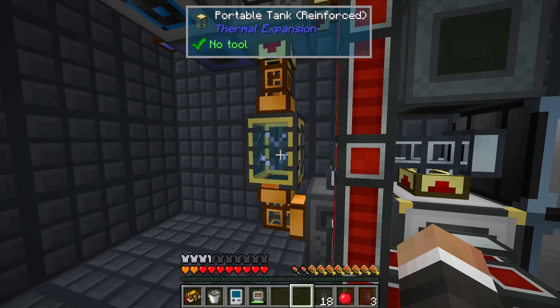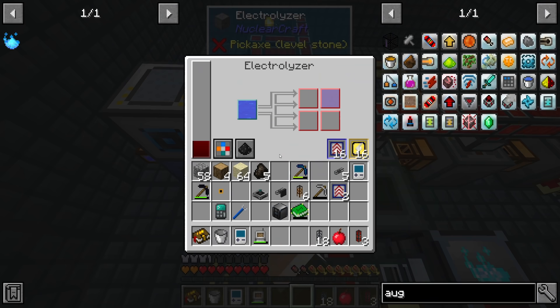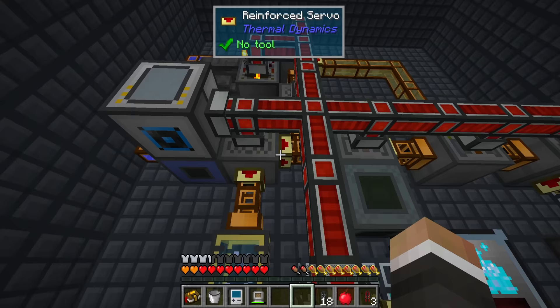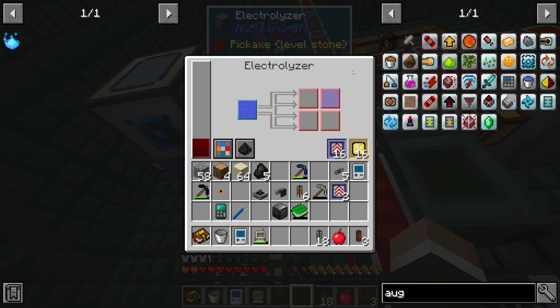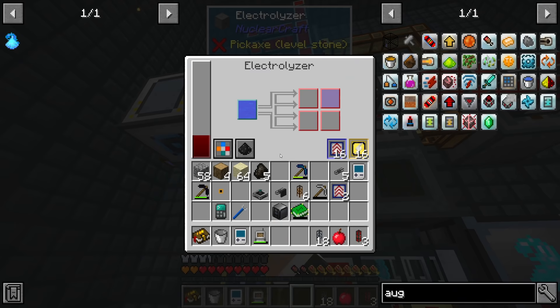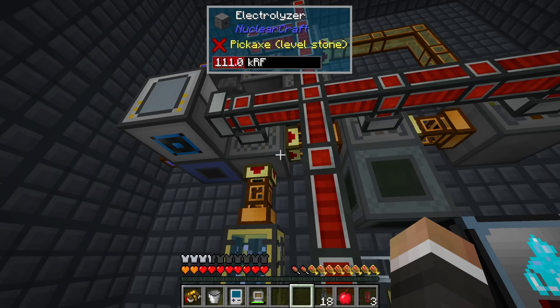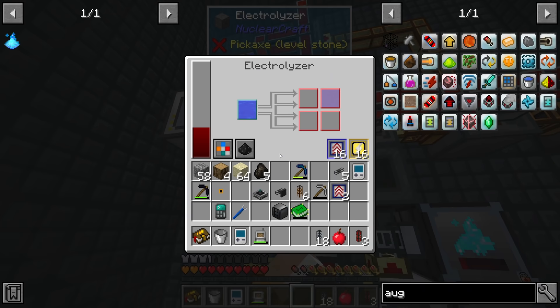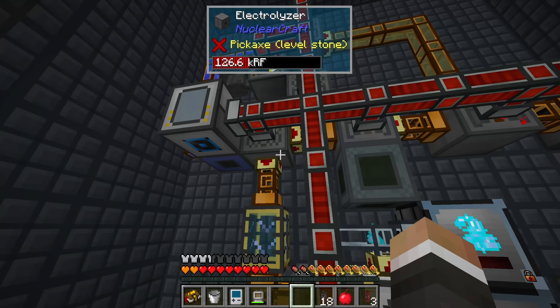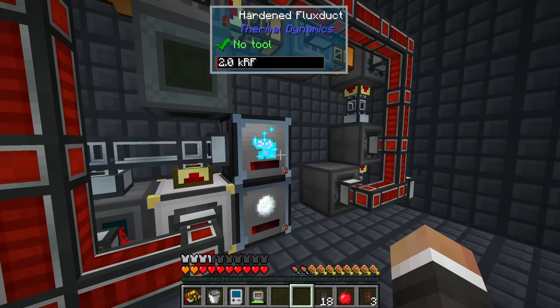This is going to burn through our oxygen - we're definitely not making oxygen anywhere near the speed needed to keep this system up. The electrolyzer here is very slow and already using 680 redstone flux per tick, so putting more speed upgrades in would push it to the point where we don't have enough power to keep it running. We're hoping we have enough backlogged oxygen to get enough blizz powder to make the reactor we want.